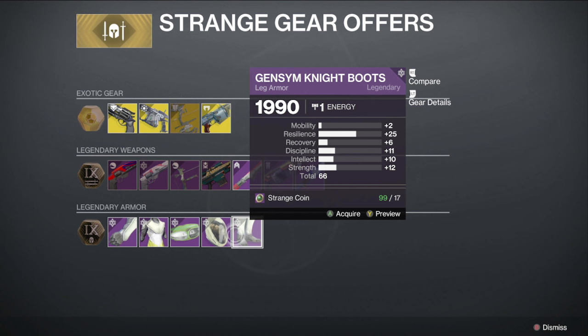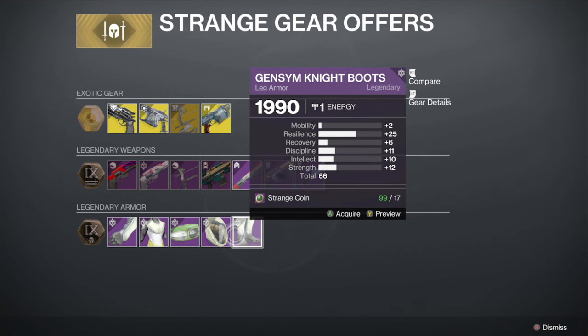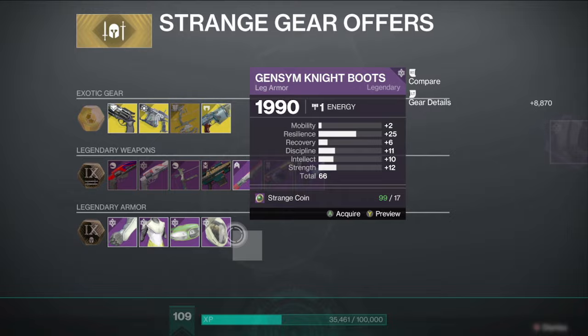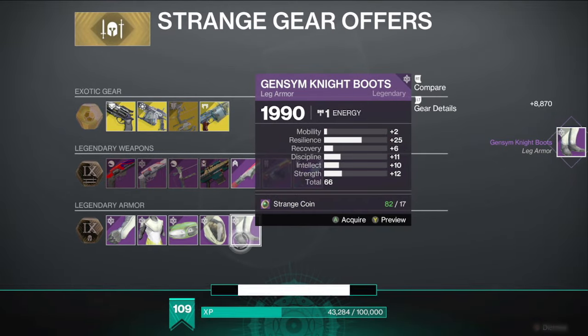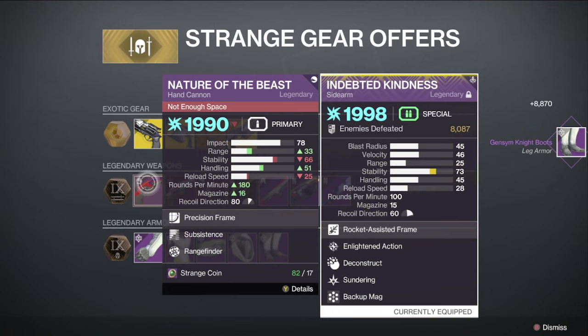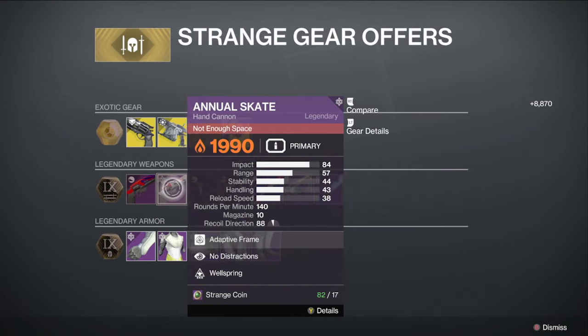He's also got a decent armor piece with 25-plus resilience, which is actually pretty good. Definitely pick that up. There's also some good resilience stats on his other items this week.